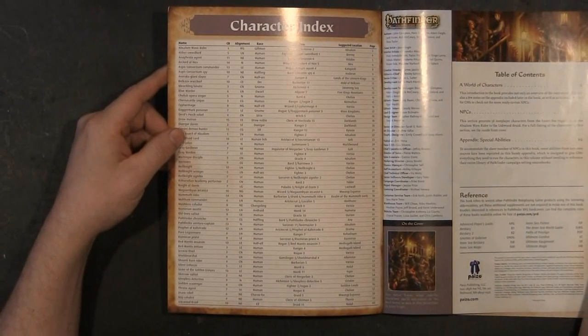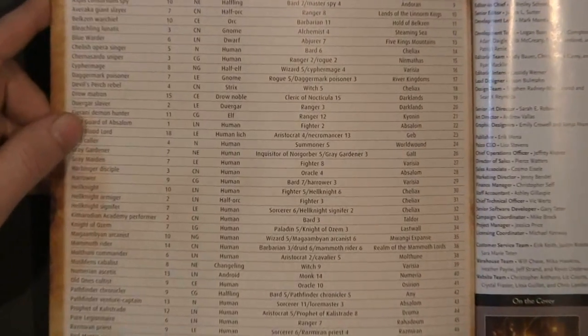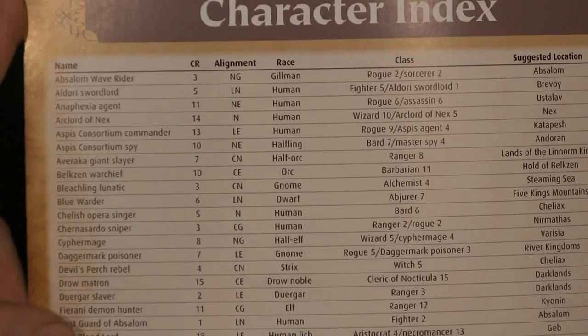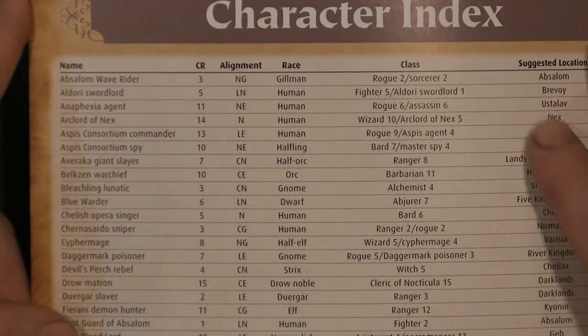Zooming in a little bit here for you — right on the back of the cover is a character index with page numbers and races. It's all alphabetized, tells you everything that's in here, and tells you their class.